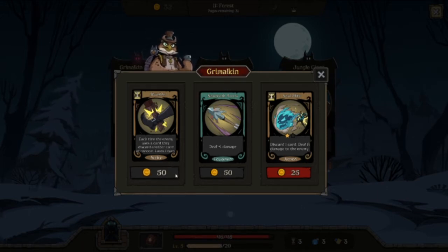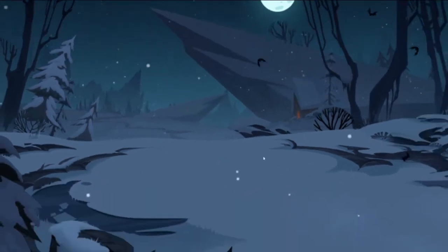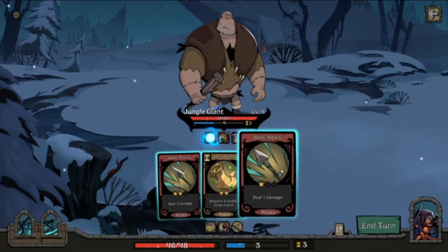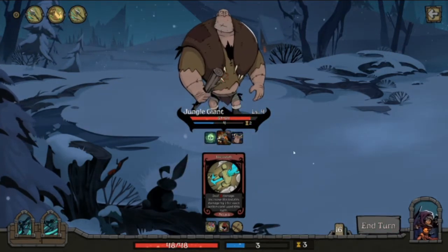I think I'm going to upgrade that — that's actually a really good card. Fury: view three cards from your deck and choose one copy to add to your hand. It doesn't exile itself, so you get a free copy. This is especially good when you're using cards like Steel where they're exiled. I do want the sawtooth arrow. Stumble: each time the enemy uses a card, they discard another card at random — lasts one turn. This is really good to ensure your enemy doesn't use a lot of cards. Discard one card, deal eight damage. Poor jungle giant — I doubt you can defend yourself. Look how tiny you are.